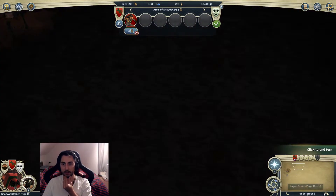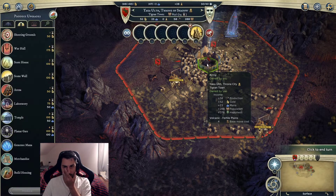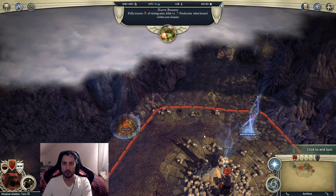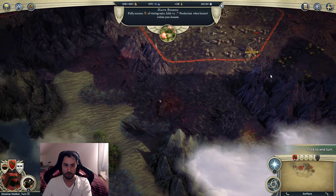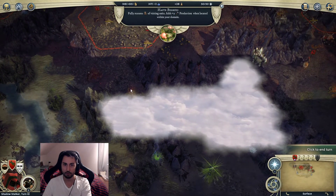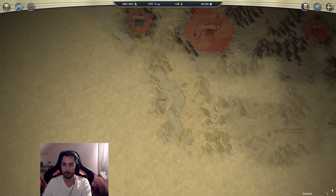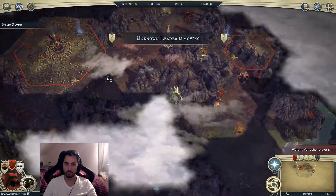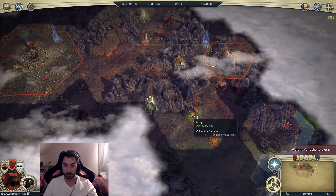Having an Orc city there is actually quite nice. This city is producing the Siege Workshop - afterwards I definitely want the Storehouse. These units are going to come into my domain at some point. I think I'll head down here first with this group, grab the Haste Berries, then take this city, and afterwards take the Orc city down here. I'll play this turn and then call it a day - it's been about an hour.